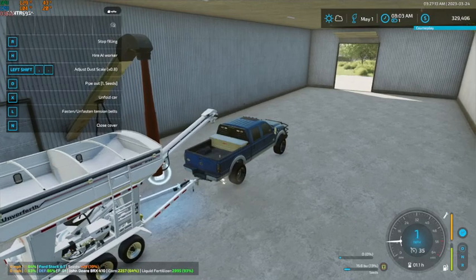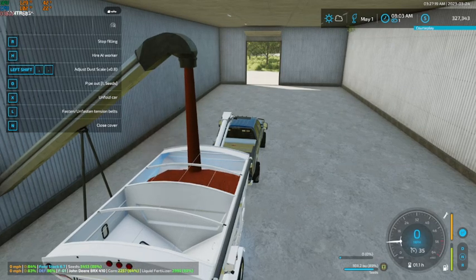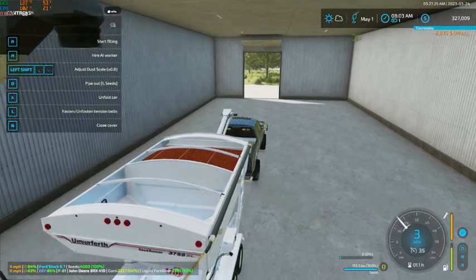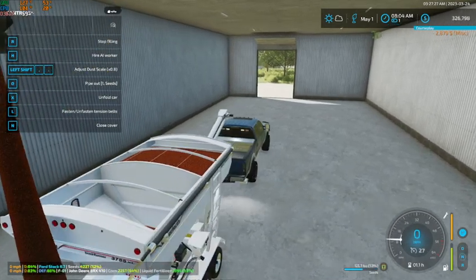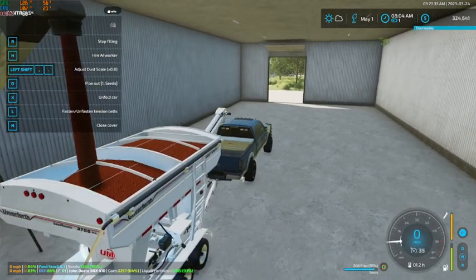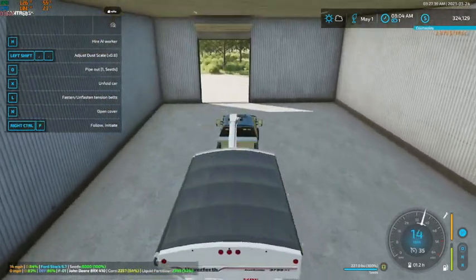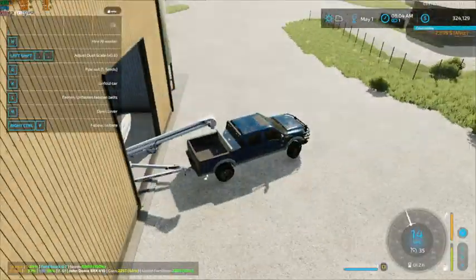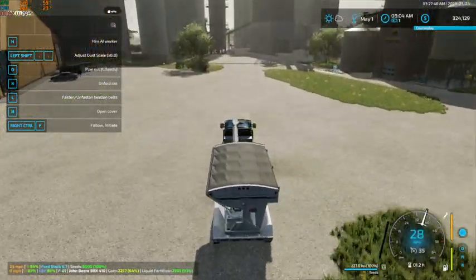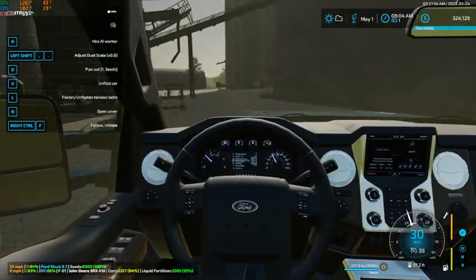One thing I still do not understand is the trigger points for some of these trailers are just in absolutely ridiculous spots. Like there — it wants to start filling way in the back, behind the tender. A few thousand dollars more spent, but we got another 227 bushels of seed to play with and get put into the ground.